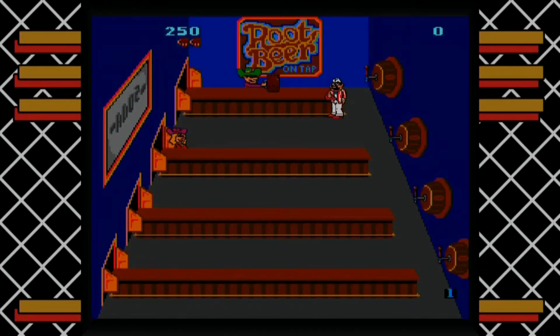The objective of this achievement is to serve Rootbeer to 25 patrons in succession. My tip is to stay on the first board as long as possible, and to keep one patron straggling until more show up.